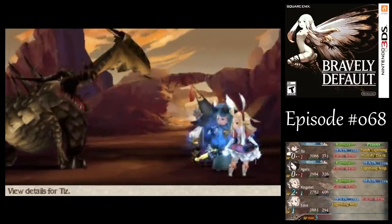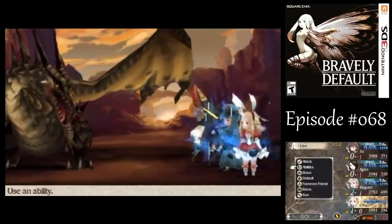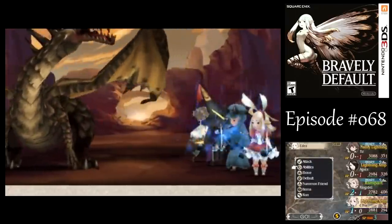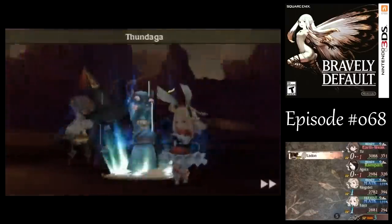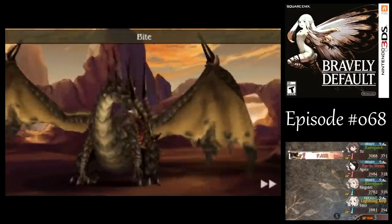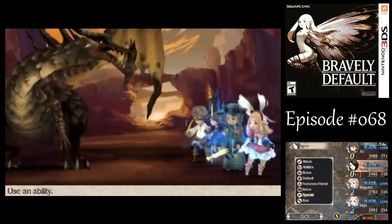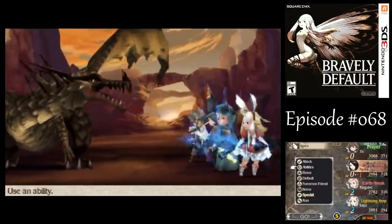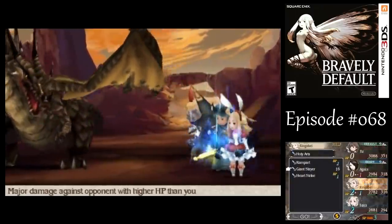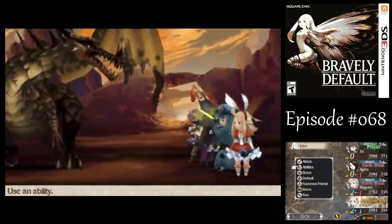Let's get rid of that Earth Weakness so she can survive. Let's start building up her BP a little bit so that when Lightning Weakness wears off, she'll be able to re-inflict it if we need to. But for now, we're just going to have to keep dispelling Earth Weakness. Let's get Thundaga going — we still got Lightning Weakness for now. Let's give one more to Ringabell.